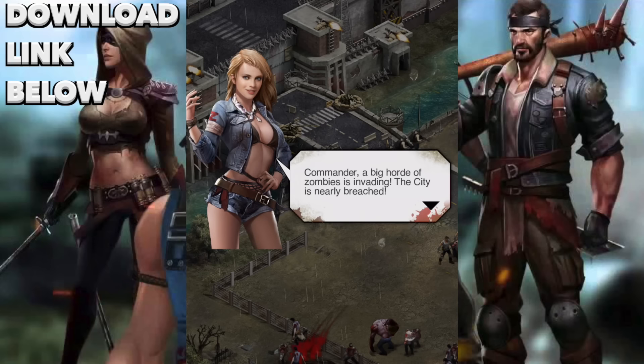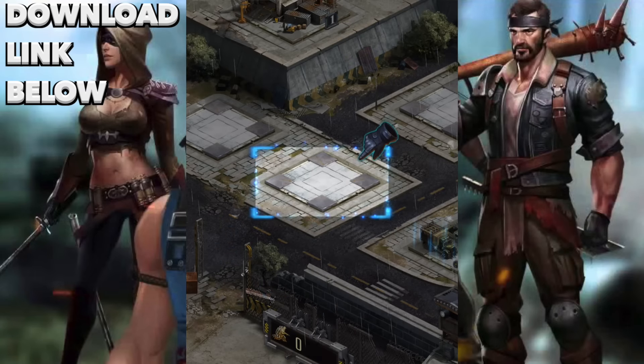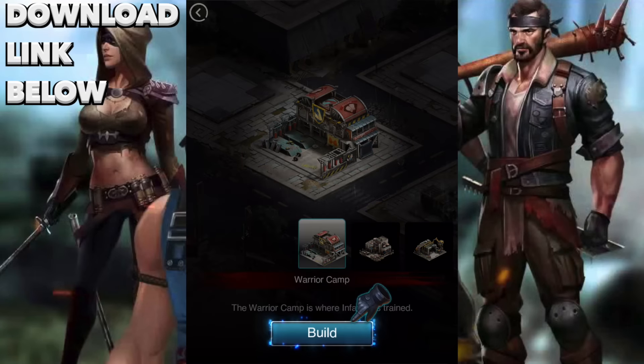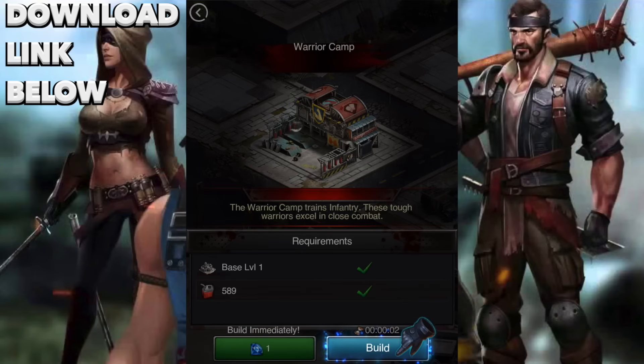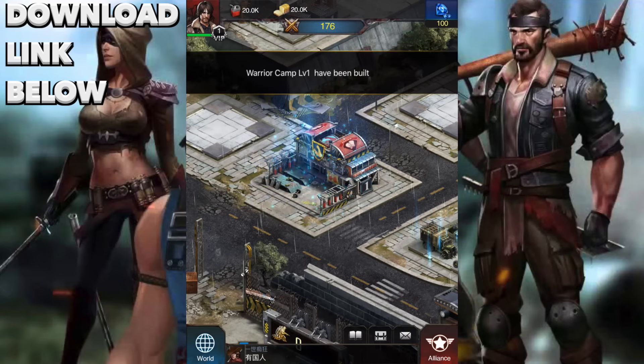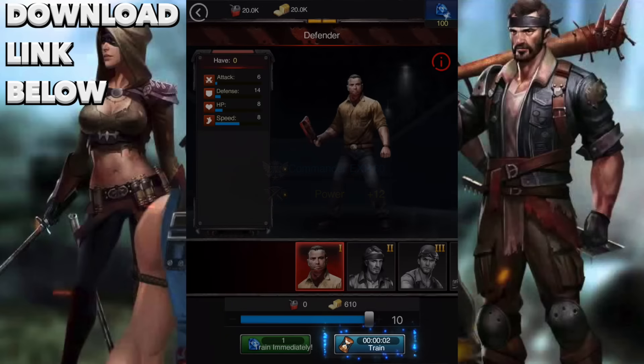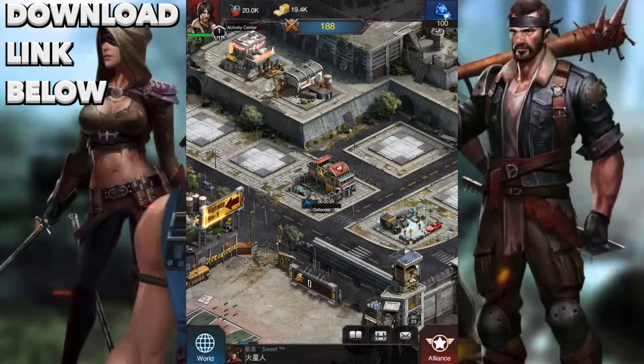This game is about zombies — a big horde of zombies is invading, the city is nearly breached. Let's train some troops. We're going to build our warrior camp to train our defenders. That'll be like two seconds. Now we can train our actual defenders to defend our base. We're going to train 10 of them, that'll take a few seconds.